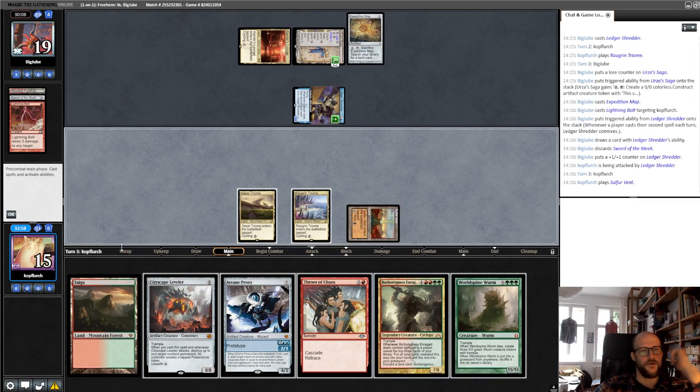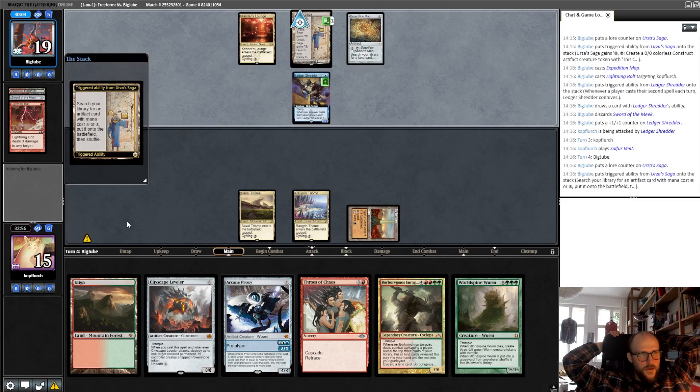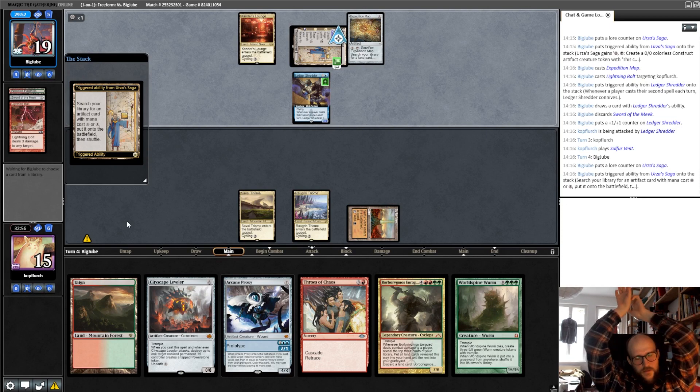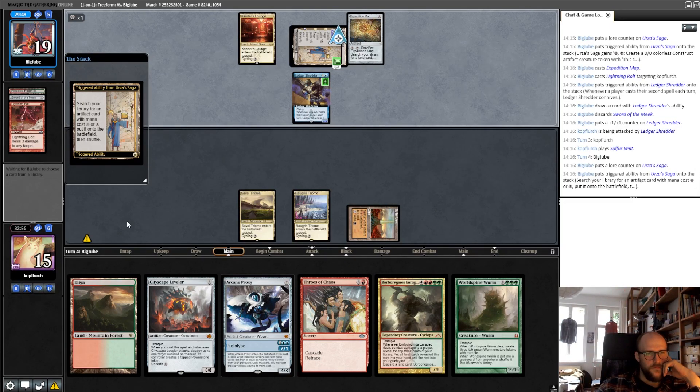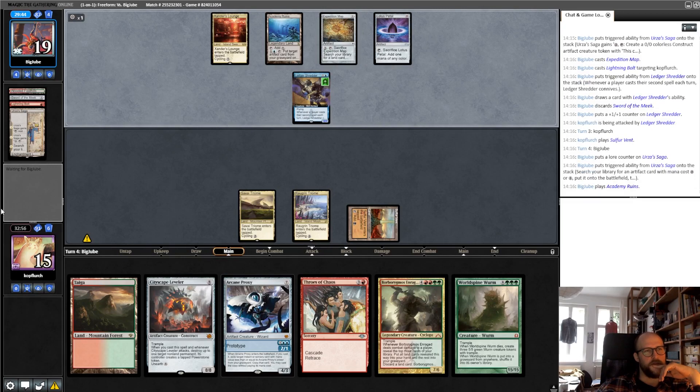So we go next turn. Put in this whole stuff. I think we don't put in the proxy since we can flashback the Hypergenesis if it doesn't work. We just put in these three, and then maybe hit something else on top.